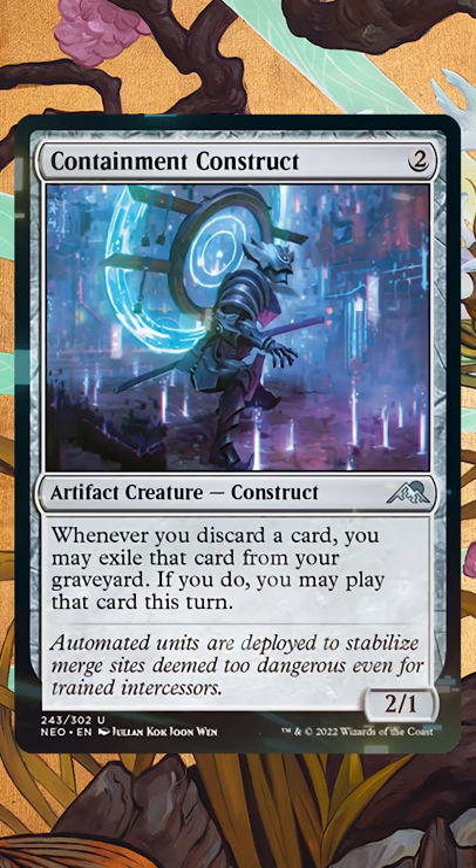Containment Construct is one of the sweetest cards from Kamigawa Neon Dynasty, but is it powerful enough to break Legacy?